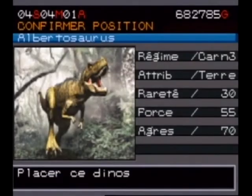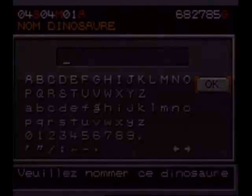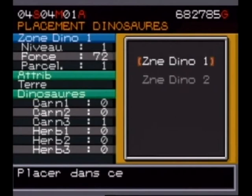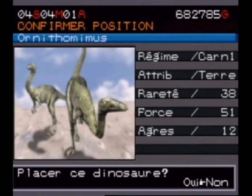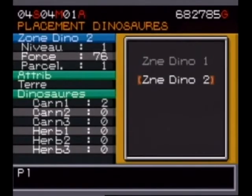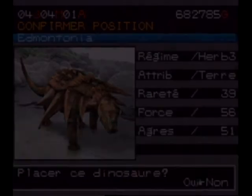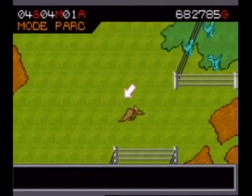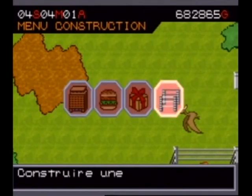Let's check the newly unlocked dinosaurs. The Albertosaurus — Carnivore 3, a dinosaur called Albert. We'll put it in Zone 1 with the Pteranodon, though they'll probably fight. A Carnivore 1 — we'll put it in Zone 2 with the Compsognathuses. And an Herbivore 3 — we'll make a zone for it. It's from this stage onwards that I start earning plenty of money.